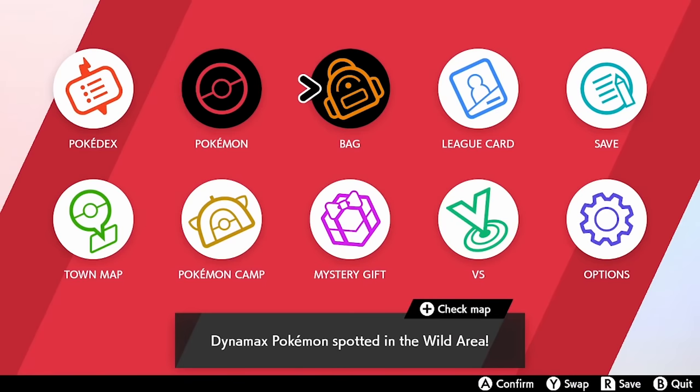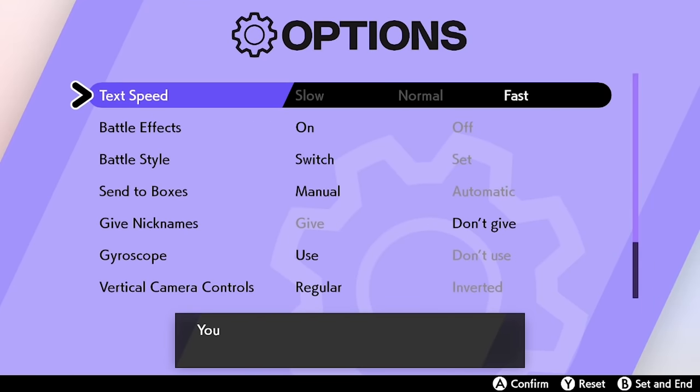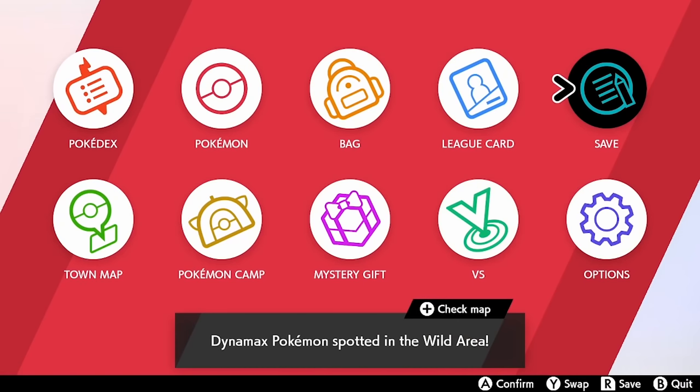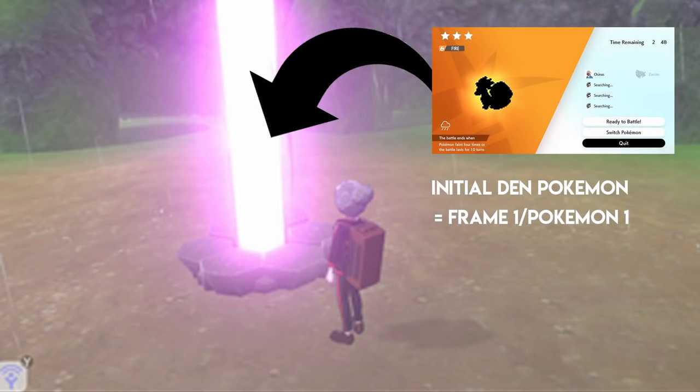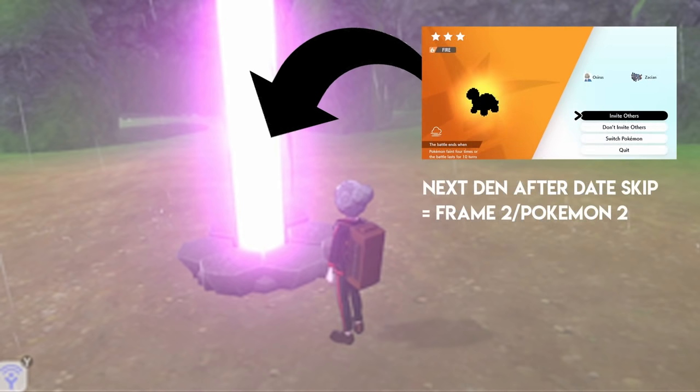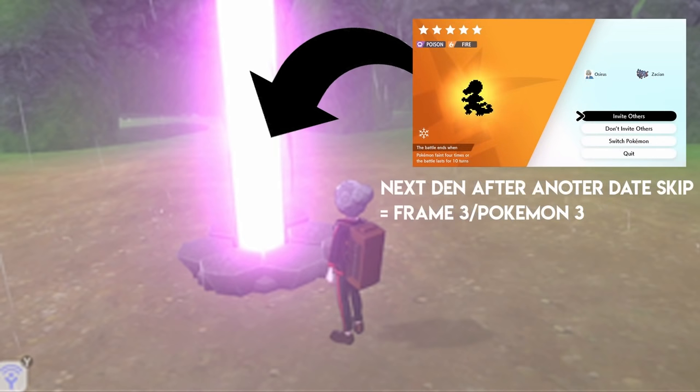Now we've got the beam done, we can move on to the next step. There are a couple of important things to understand first. As soon as any den is activated with a beam, its entire list of Pokemon is generated — meaning every single frame in this den is already predetermined, including its IVs, nature, and whether it's shiny or not.